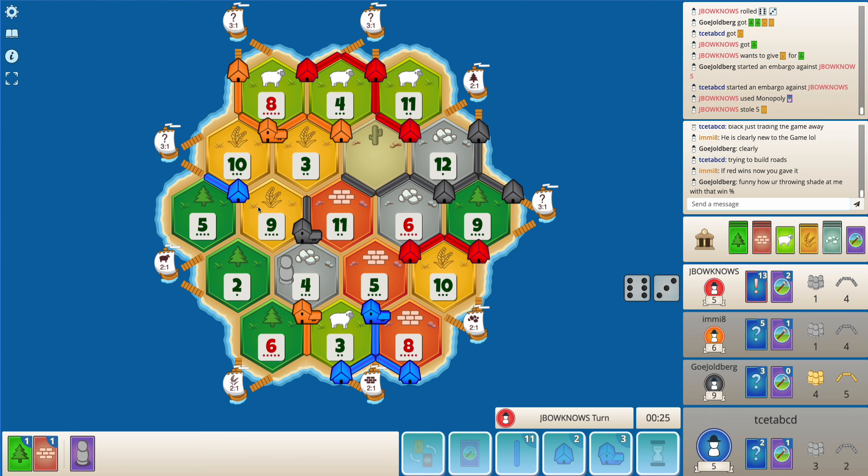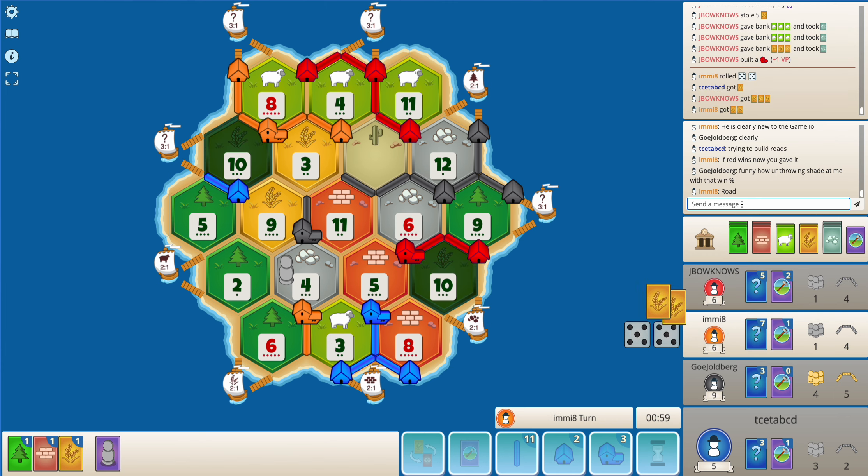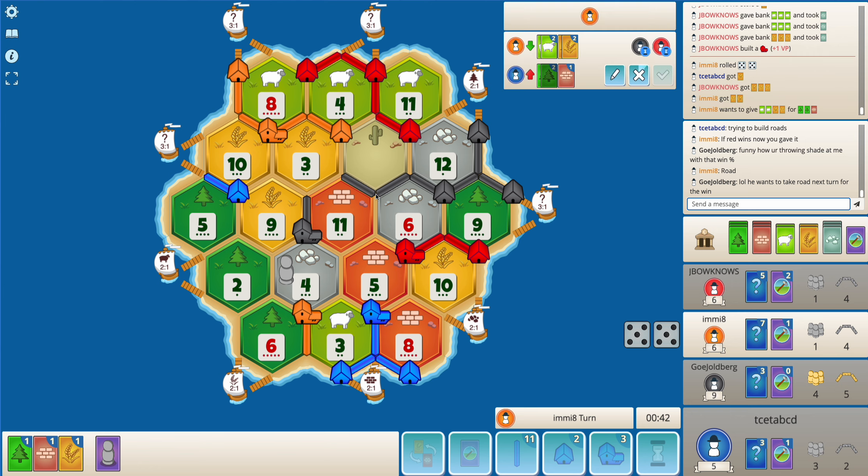Okay, red isn't on eight, but red can still take road. Okay, red is just looking to get a city - at least that trade shows red is getting a city. But now red is on eight. Hopefully nine doesn't roll because that gives black an option to get a settlement or win the game.